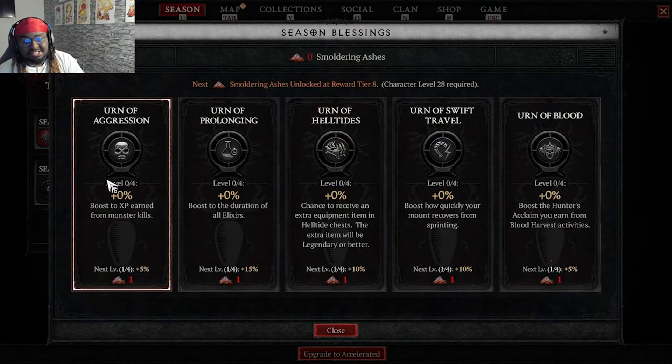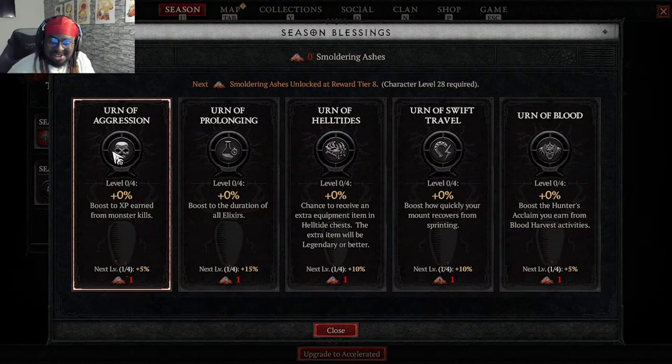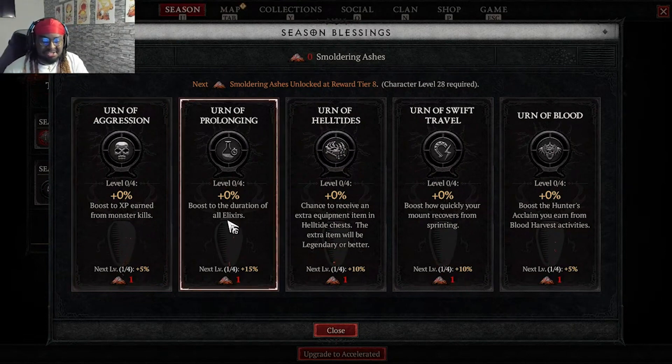Moving on to season blessings. Season blessings are bonuses that you get as you level through the battle pass, and this is not exclusive to the paid tier — it includes every tier of the battle pass. As you work through your battle pass, you get smoldering ashes, which you can then apply to your season blessings. You have XP boost and elixir boost — those are the same from last season.